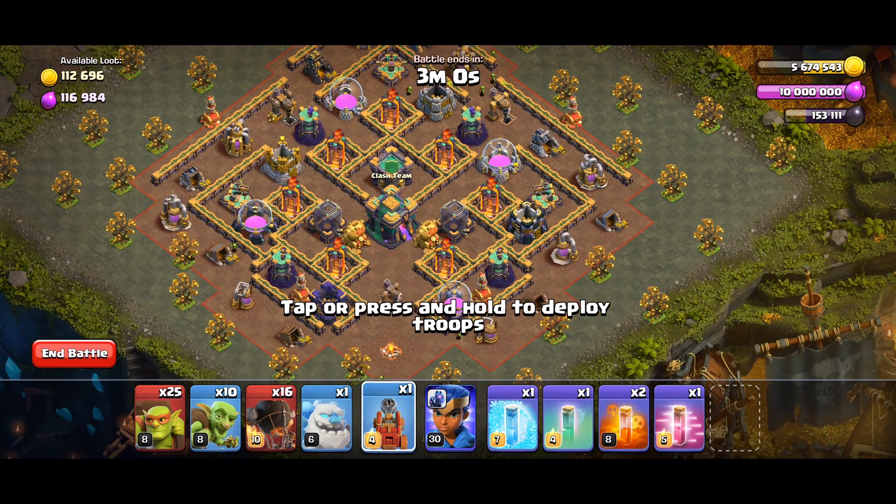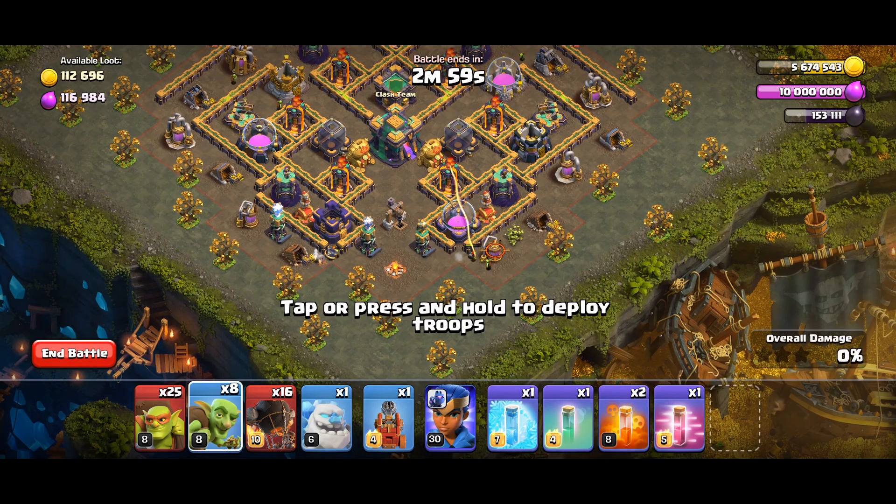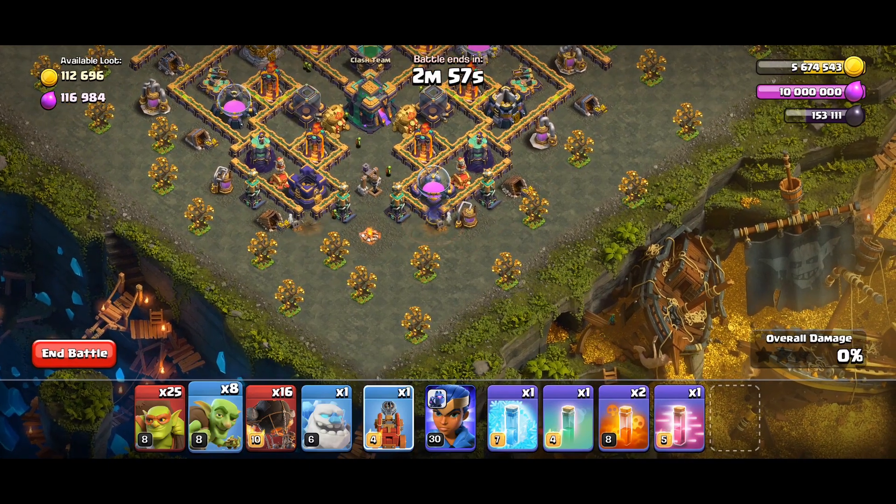To start the challenge, we need to start down below in this army camp. Drop one goblin here and one goblin here to activate the traps, then put your flame flinger beside this tree.